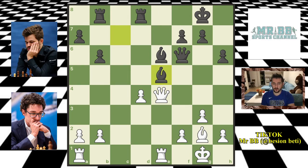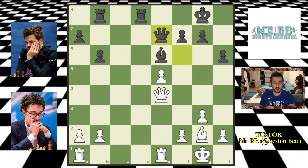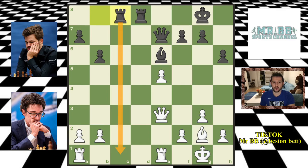We have d captures on c5 from Fabi, attacking the queen. The queen goes to e7, and we have Qe3 — a waiting move. Now rook b to c8; Magnus has excellent control of the two open files on the board, c5 and d5. We always want to control the open files on the board. But Fabi is up a pawn, so it might be enough for Fabi to win. Can Magnus hold with the pawn down? We have Be4 from Fabi, and then Qc5 — Magnus wants to trade queens.